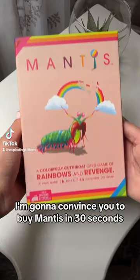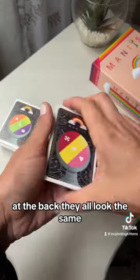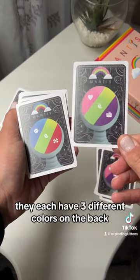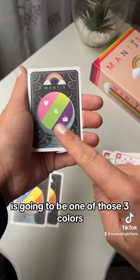Hello, I'm going to convince you to buy Mantas in 30 seconds. Here are the cards. They all have a single-coloured Mantas shrimp on the front. At the back, they all look the same, but they're not. They each have three different colours on the back. So you know for sure that the colour of the Mantas shrimp on the front is going to be one of those three colours.